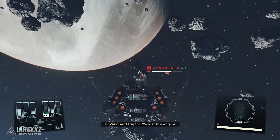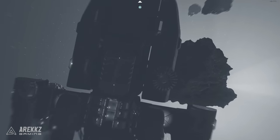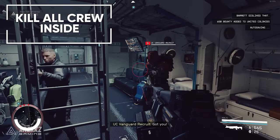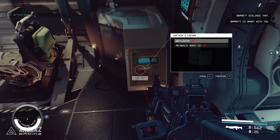Once their engines are down, fly within 500m of the ship and use the onscreen prompt to dock it. After docking, board the ship and go inside. Once inside, make sure to kill every crew member within the ship. Make sure to loot the captain's locker, which will usually be in the cockpit, as this has some extra goodies and credits in it too.